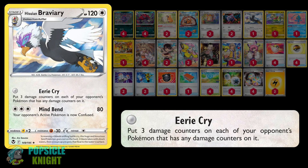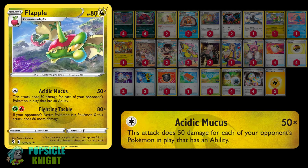I've also included a copy of Hisuian Braviary for its Eerie Cry attack. For zero energy, you put three damage counters on each of your opponent's Pokemon that already has any damage counters on it. I also added one copy of Flapple for its Acidic Mucus attack. For just one colorless energy, it deals 50 damage times the number of Pokemon your opponent has in play with abilities on them — depending on the matchup, this attack can deal as much as 300 damage.